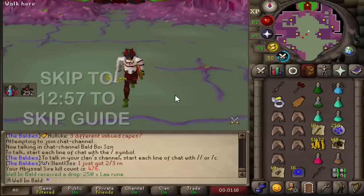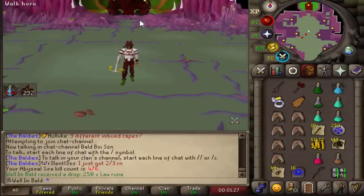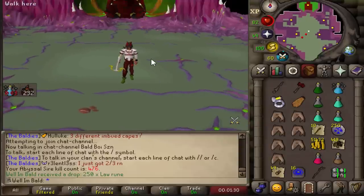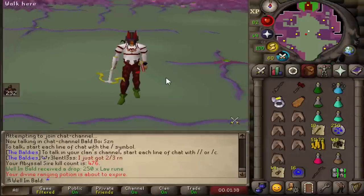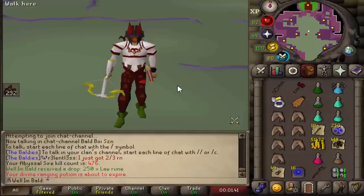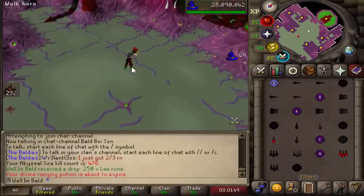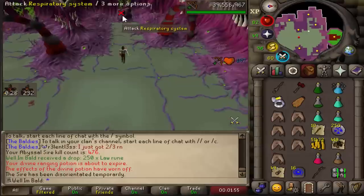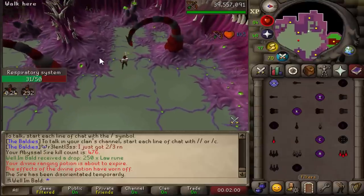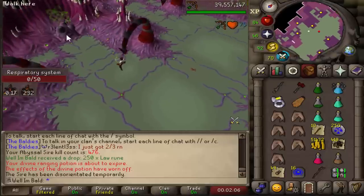So since the last time I came to Abyssal Sire, we've had some upgrades. We now have the Osmumten's Fang — and well, that's pretty much it, but it's so OP here. It just ignores basically the defense of every monster in the game, and Abyssal Sire is one of them where it's pretty high defense. Previously I would only bring a DWH, try to land a spec, and then just hope for Ruby Bolt procs and Diamond Bolt procs.